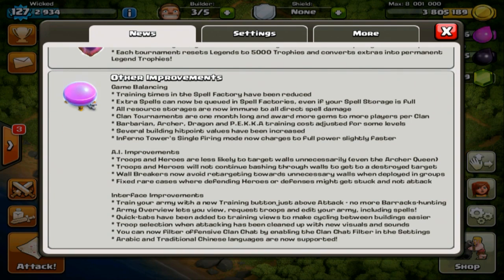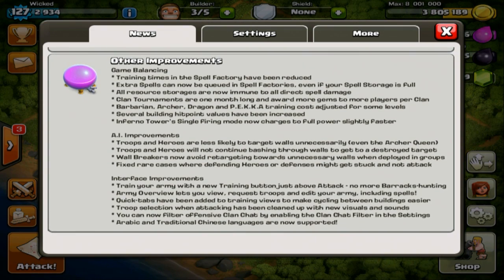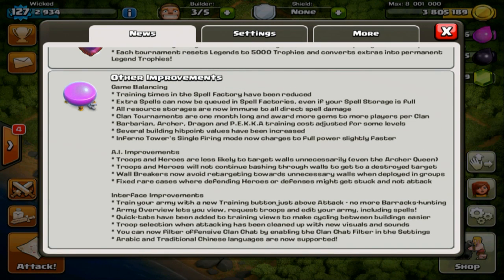The other thing I liked is the AI improvements. Troops and heroes are now less likely to target walls unnecessarily — even the Archer Queen. For everyone out there who's had frustrations with the Archer Queen shooting walls, they've apparently fixed that. I can see a lot of 49% and 99% raids now becoming 100% or 50% because of this fix.